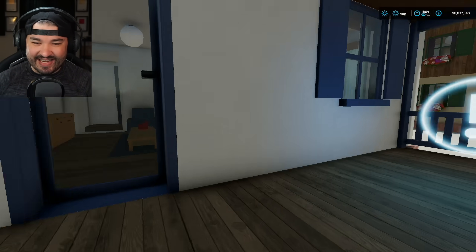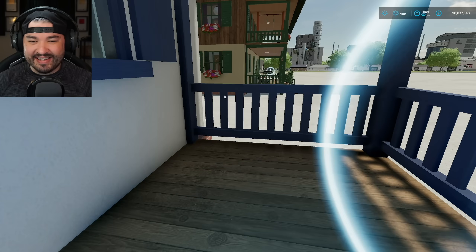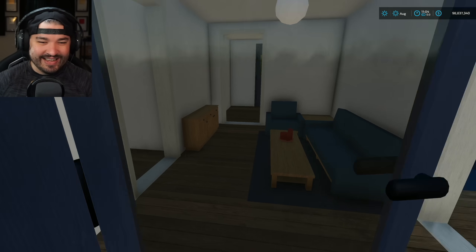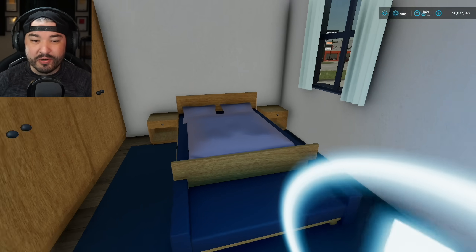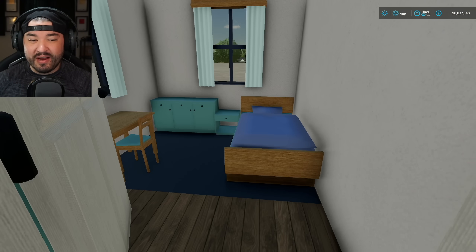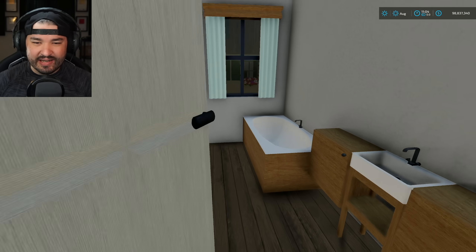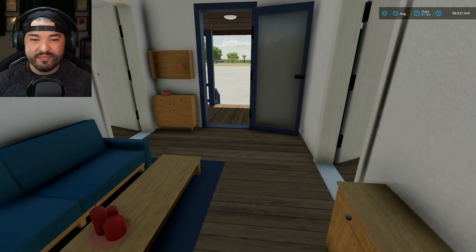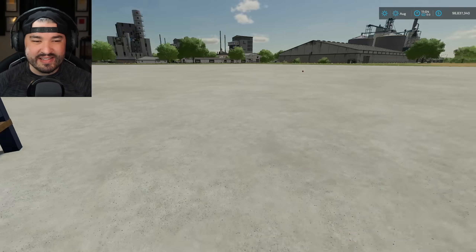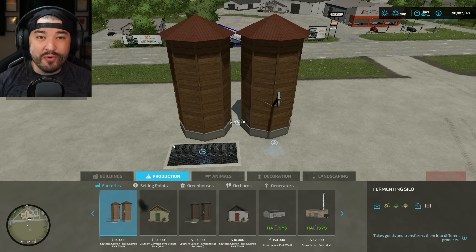Now let's check out the second house. There's a collision there but we can walk right up. We've got a bedroom, a second bedroom that's unused, a bathroom with the same setup, and a little kitchen area. It's kind of like something I'd build in The Sims.